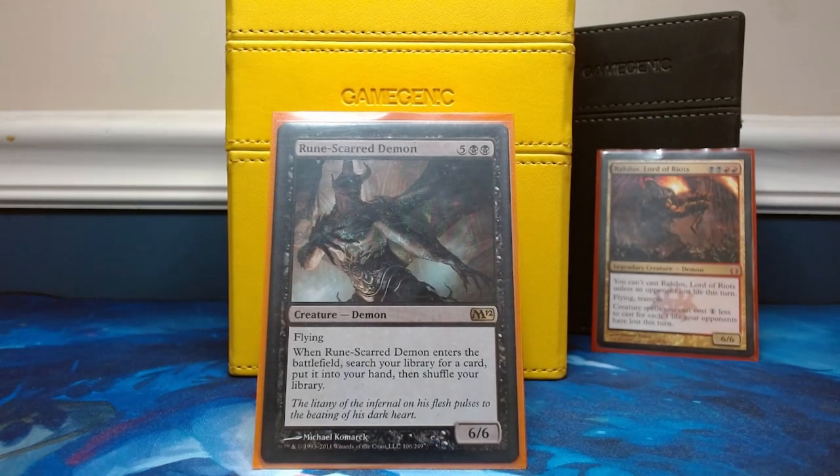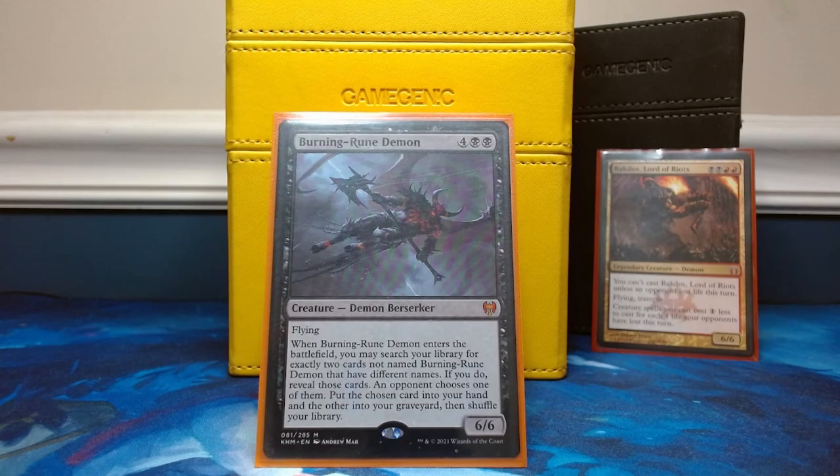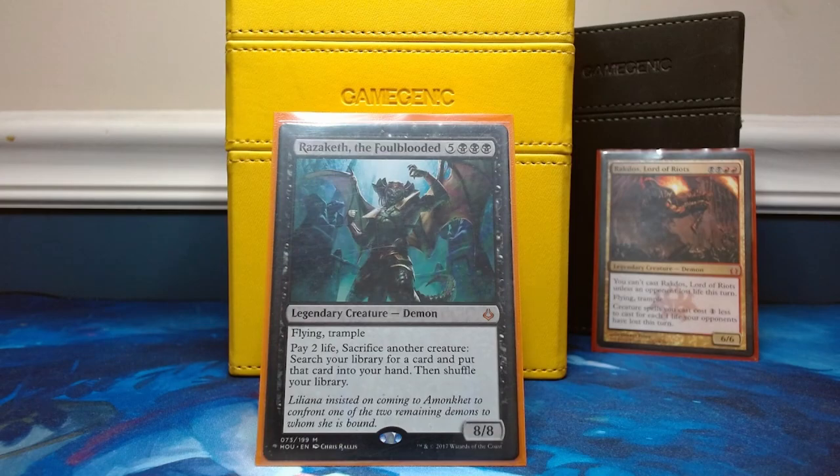Moving on to the demons. Rune-Scarred Demon essentially lets you demonic tutor — go get something out of your library and put it in your hand. Think of all these cards as if the generic mana just doesn't exist, so in a perfect situation this card is going to cost you only two black. Burning Rune Demon is very similar — ideally just two black for a 6/6 with flying: go get two cards, an opponent chooses one that goes into your hand, the other goes to your graveyard. Razziketh is also a tutor demon though you have to sacrifice creatures — in a perfect world for only three black mana.